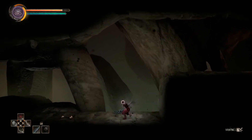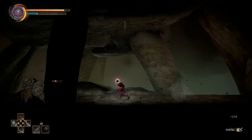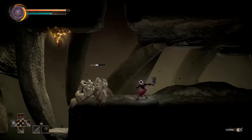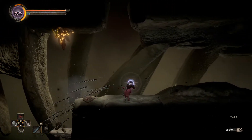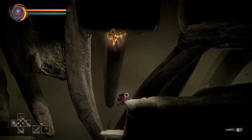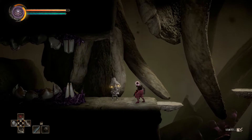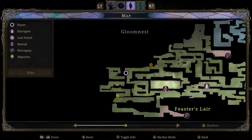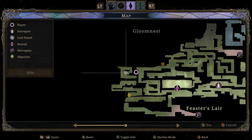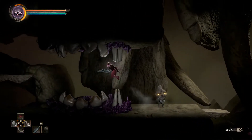There is an opening in the ceiling there, and a pullable tooth up there. There's the listener — I remember. I was never able to actually fit through there. So that's another case where the next area is actually already partially on the map, but I haven't actually been there. So yeah, don't rely on the map too much.